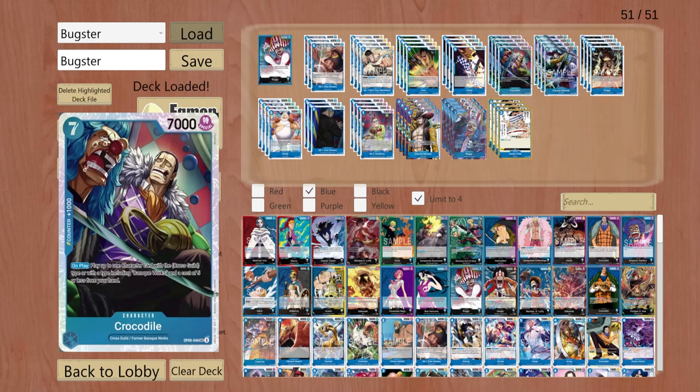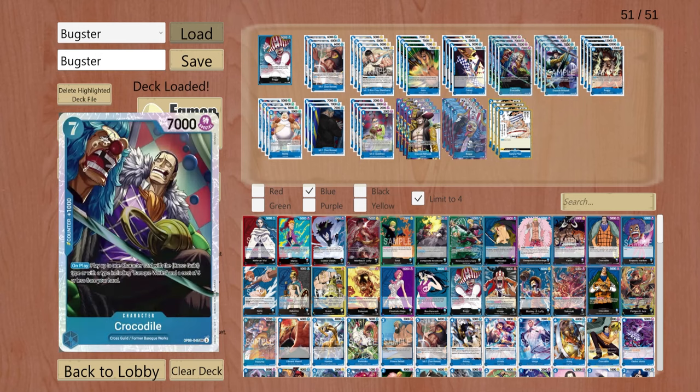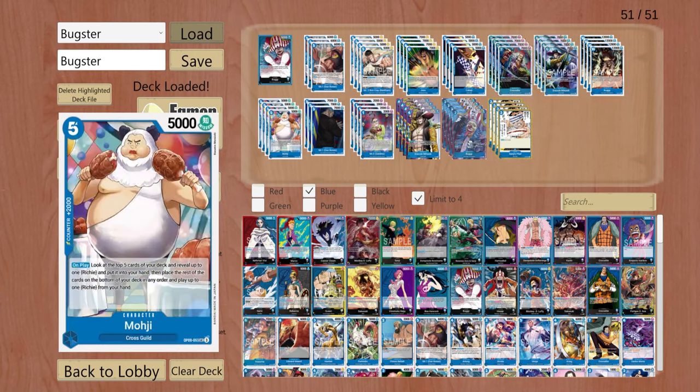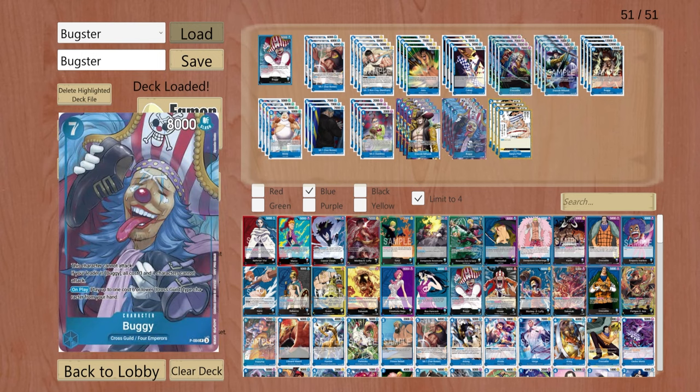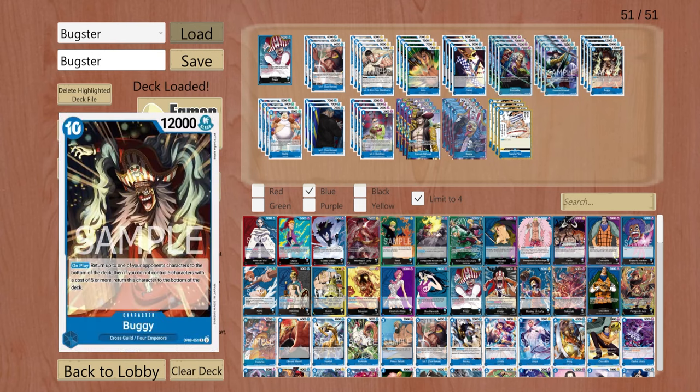The ideal targets for Croc are going to be the Dos Bones, even the Mihawk too, or any of the five costs from hand. Same thing with Buggy — your targets are likely going to be the Mihawk too since it's a six cost. And if you're lucky enough and you've got four or five costs on board, you can put Buggy out on the field for like five dawn.